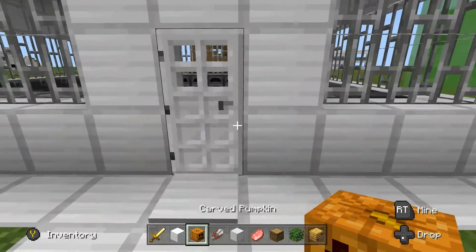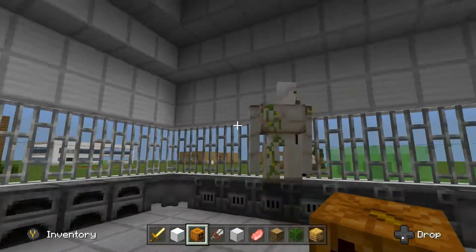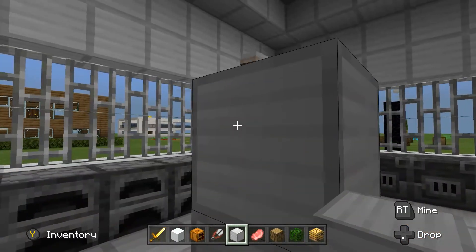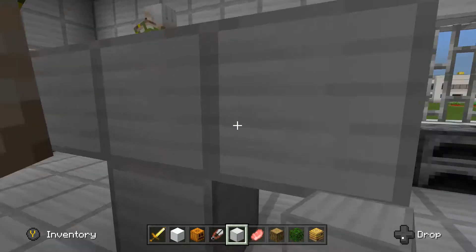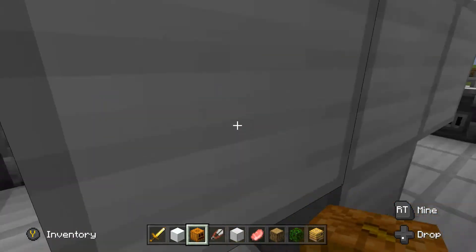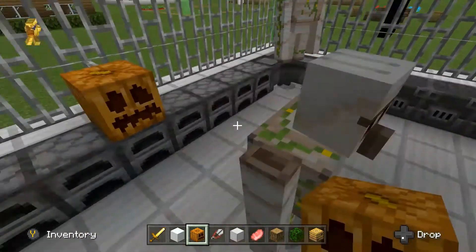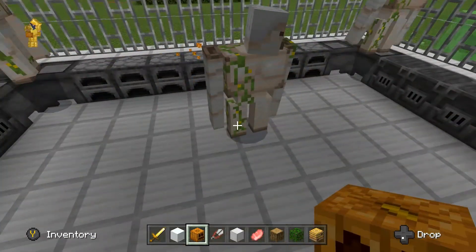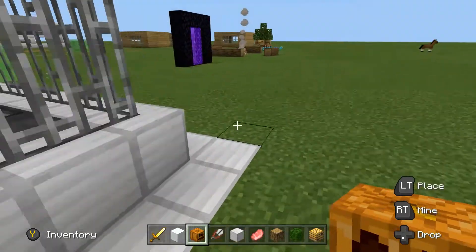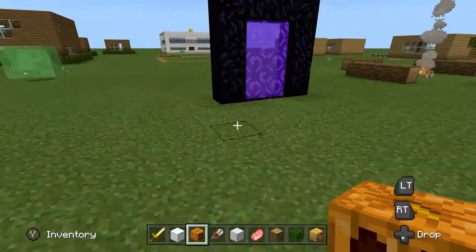Next up is an iron golem. You're gonna need four blocks of iron and a carved pumpkin. Put two blocks of iron, then two on the side, and then the pumpkin head on top — and there is that guy.